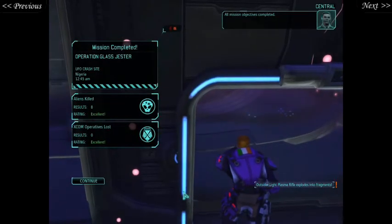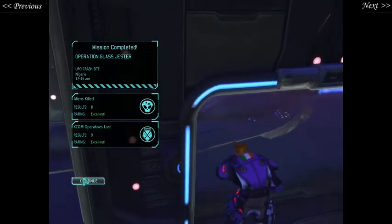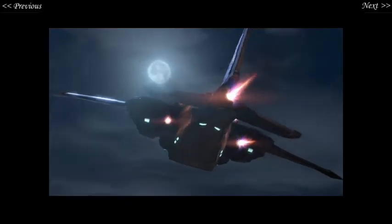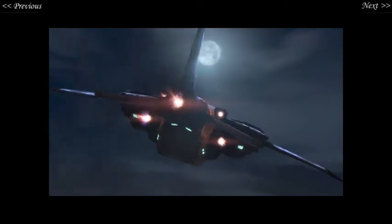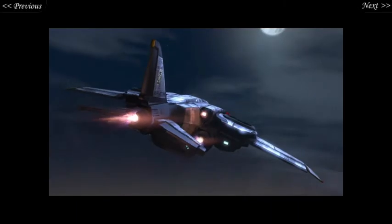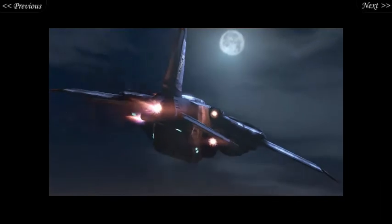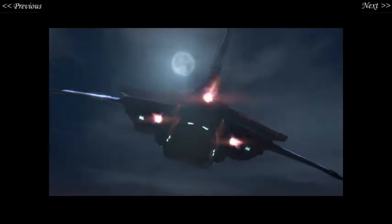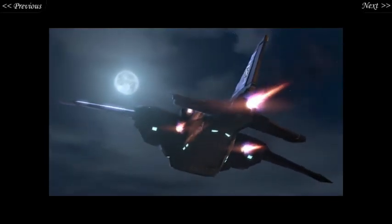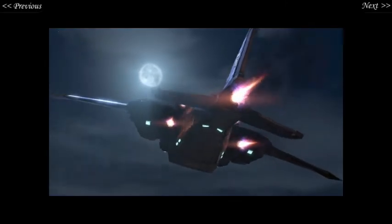Nice work, Bubbles. That's an operation completed — no deaths! And eight aliens killed. Meanwhile, we get to go through yet another excruciatingly long Sky Ranger sequence. Enjoy it! Count the number of thrusters — one, two, three, four, five — and the number of blinking lights! There's one, two, three, four, five, six, seven, eight, nine, ten. I think there's two more on the bottom. Post your comments and we'll see who's right. That's the most ridiculous thing I ever said.